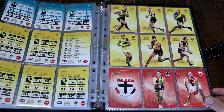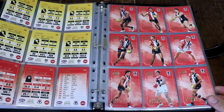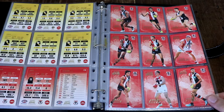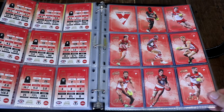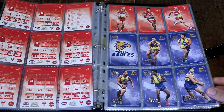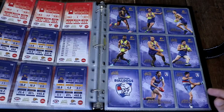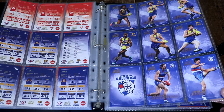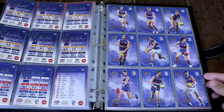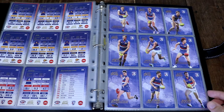Very nice, look at all of that. And then we've got St Kilda — had a very good season — and then we're continuing with the red with the Sydney Swans. Second last we've got the West Coast Eagles, and continuing that blue we've got the Bulldogs, and that is the common set for Select Dominance 2020.